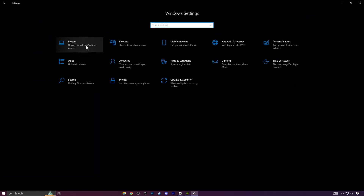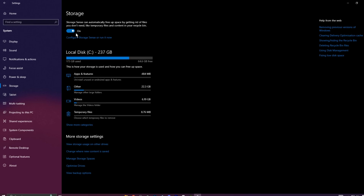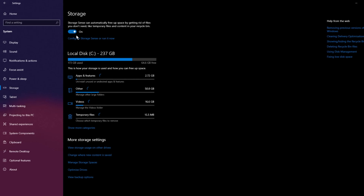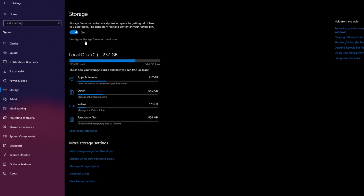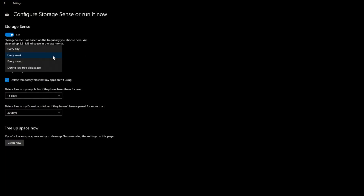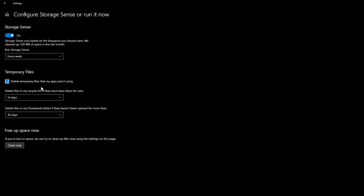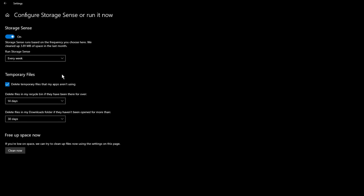Open System Settings and navigate to Storage on the left side. Make sure Storage Sense is enabled — I recommend setting it to run every week. This feature helps free up space and improves your hard drive's performance by automatically clearing unnecessary files. Click on Configure Storage Sense and set it to Clean Up Weekly, which will automatically remove temporary files and empty the recycle bin. Keep in mind that when you delete files, they're often just moved to the recycle bin, not fully removed — Storage Sense will handle this for you.